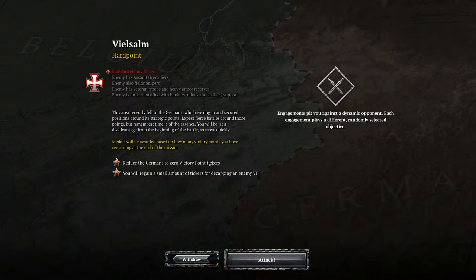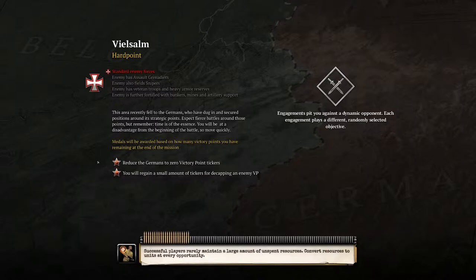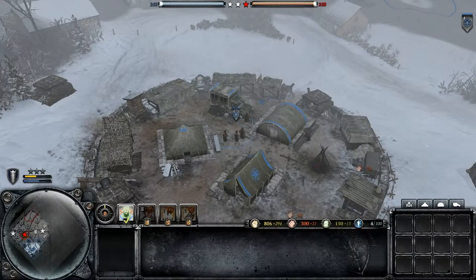Reduce the Germans to zero victory point tickers. You will regain a small amount of tickers for decapping an enemy VP. You can select multiple units by clicking and dragging the mouse pointer over the map.